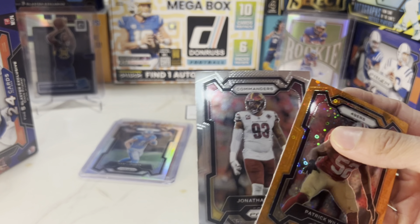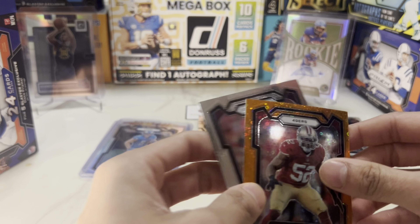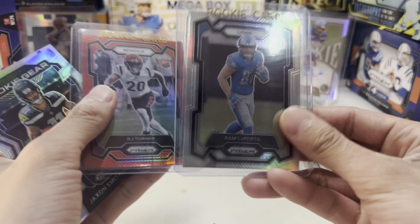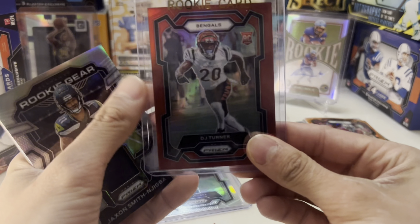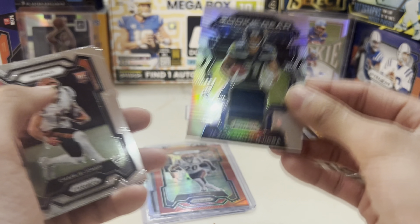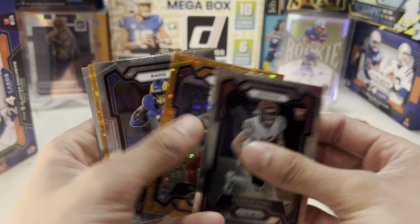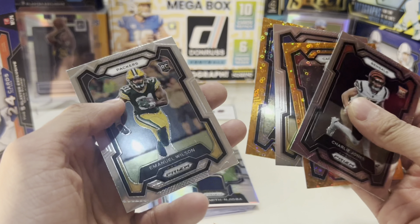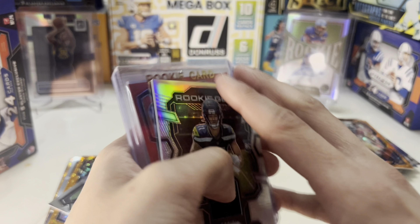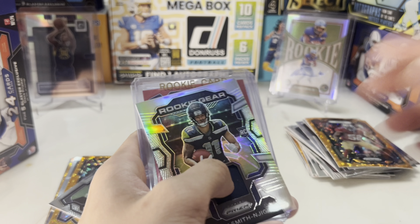That's it. We got Jonathan Allen, Patrick Willis. I'd say it's a pretty good box. We got a Sam LaPorta silver prism, Zeo Turner red prism super short print, Ricky Earp, Jackson Snipson jumbo, Charlie Jones, Clayton Tunes, Zach Evans, Edmund Hall, Emanuel Wilson. WPAC — thank you guys for watching, and make sure to check out our other videos too. See you guys, bye.